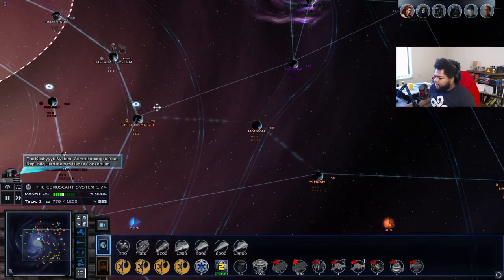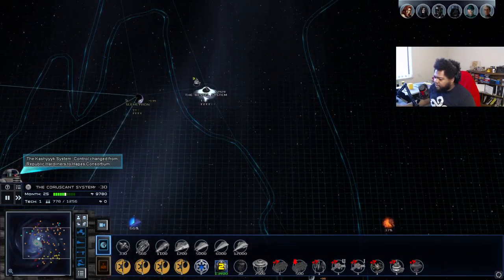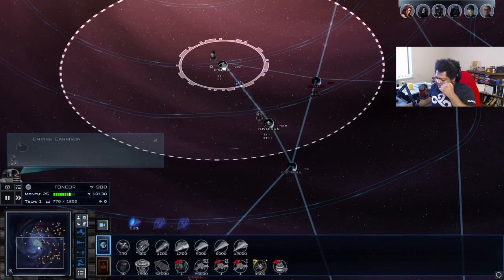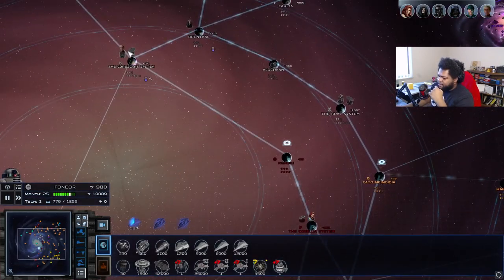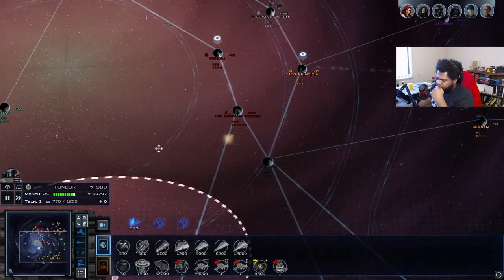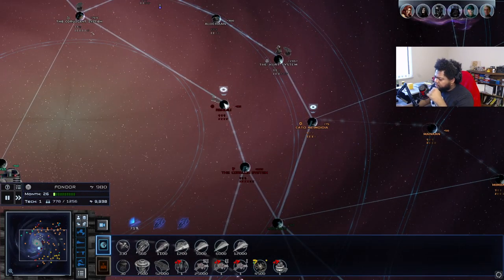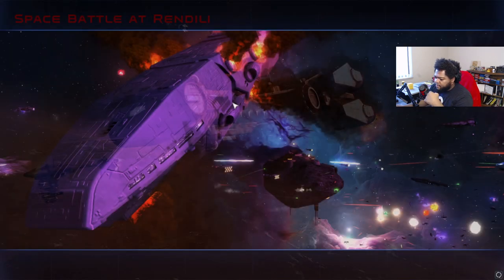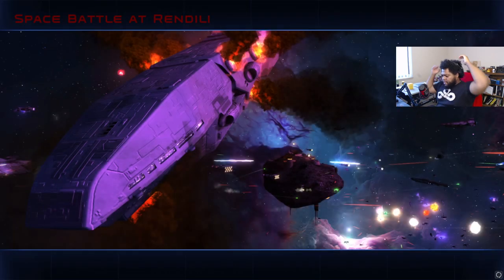We really truly want to keep Kessel alive — with the raw amount of money we're making from that planet alone, it's a very important planet to keep alive. Let's move the Imperial Fleet off of here and send them straight to Rendeli to deal with the Republic Hardliner forces there. Looks like they might have brought more forces in from their other systems. We'll see — shouldn't be too bad.